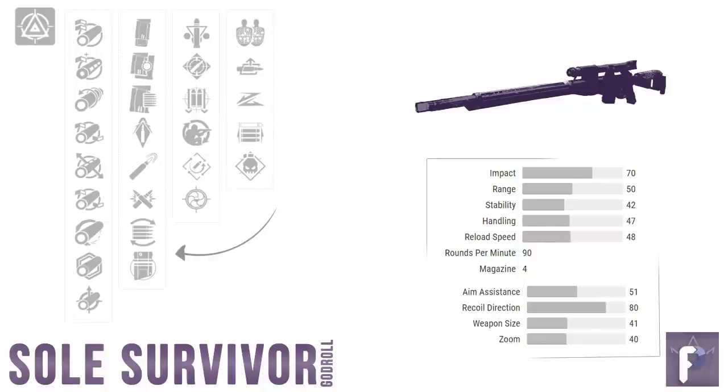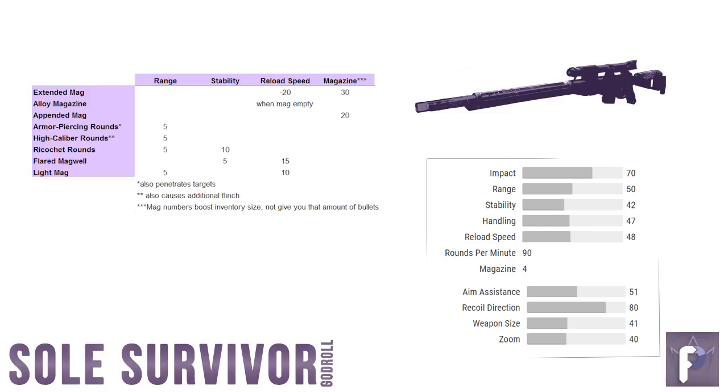Now we're going to hop all the way back to Column 2, which is mag perks. Most times I would go with Ricochet Rounds, but that's not the plan today — not because it got nerfed, it's still a good perk, but we want something that complements Firing Line and our eventual Column 3 pick. We could go for more range, or something like Armor-Piercing Rounds or High-Cal Rounds, which have additional benefits in PvE. Alloy Magazine might be a top-tier pick for its lightning reload speed — remember, in Shadowkeep we will no longer be able to auto-reload weapons with Lunafaction Boots or Rally Barricade. My picks here are really going to be either Extended Mag or Appended Mag.